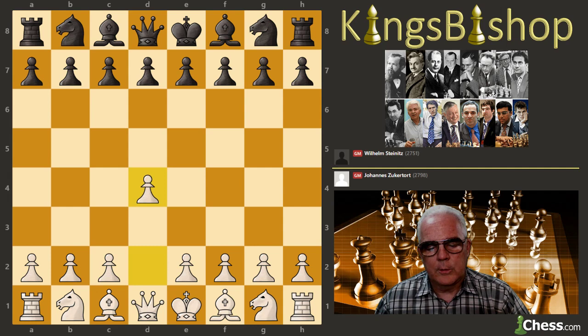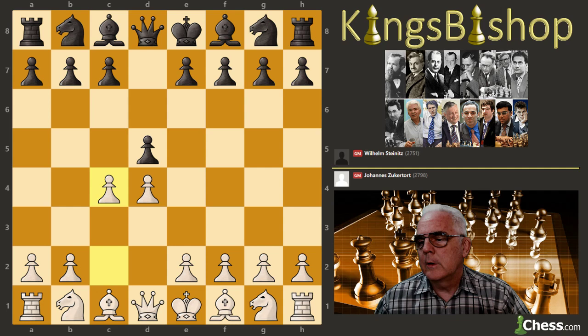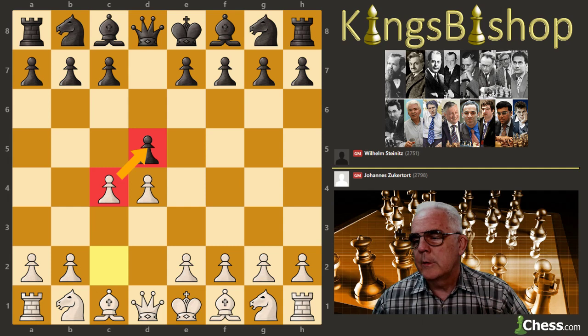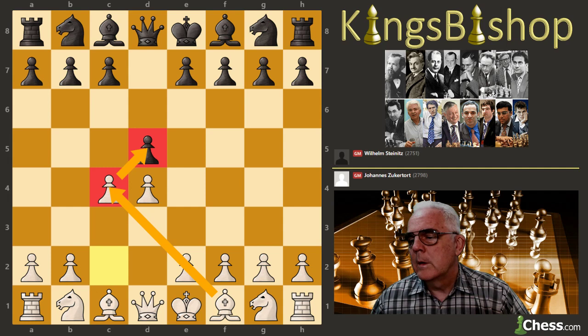The game started out: Zuckertort played once again d4, d5, and again the Queen's Gambit. Just a reminder — the point of the Queen's Gambit is to strike immediately at the center from the side. Even though the pawn is not protected and can be captured, it's not a real gambit because White can pretty easily recapture the pawn. The benefit of this line is that it fights to conquer the center, puts immediate pressure on Black, and gains space. However, White will have to spend time getting the pawn back in most cases.